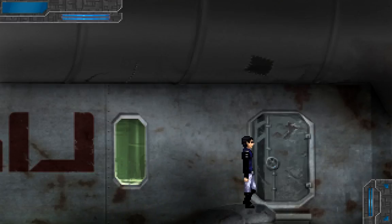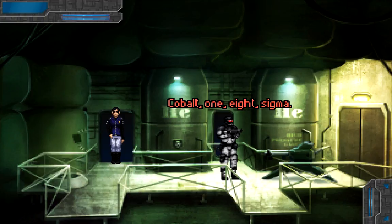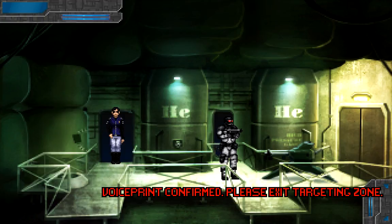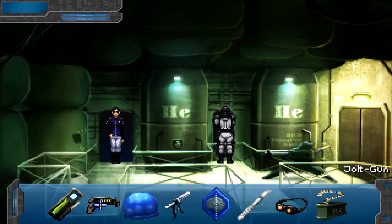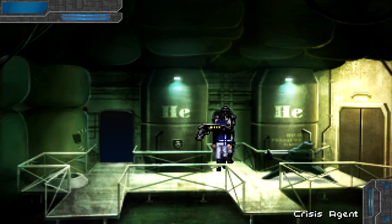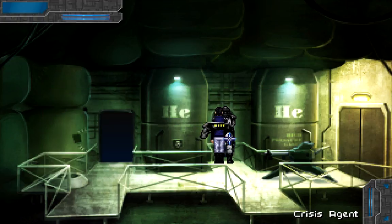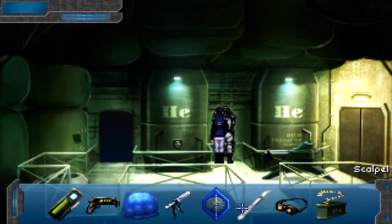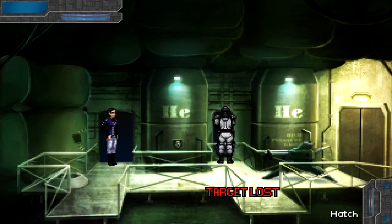So we could hop down here — we need to go get that guy though. Jolt him! How does it not have the necessary reach? We're right behind him. Fine. Stab him. We want to do something with him, right? Maybe let's unlock this hatch. Target acquired. Target lost. That was close. Let's not unlock that hatch.